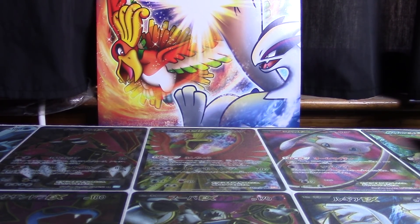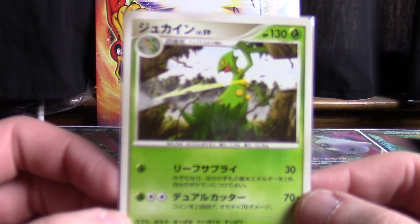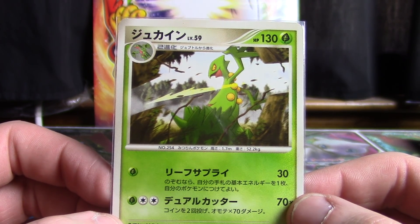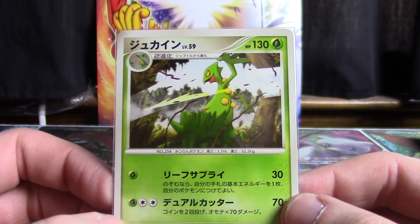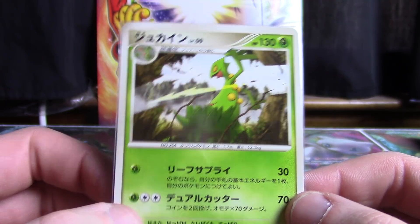In keeping with the theme of Arceus, the next one was a Sceptile card that appeared in the Arceus Grass and Fire deck. There's definitely some different artwork right there. It's cool to see them in different poses rather than just the same stuff over and over again.